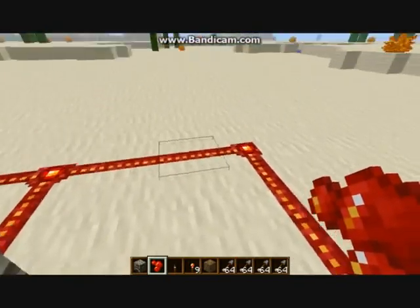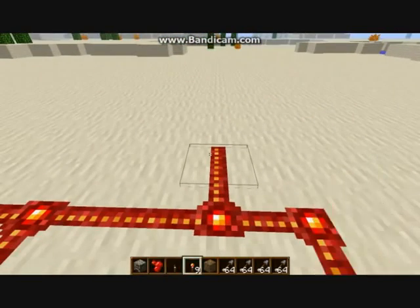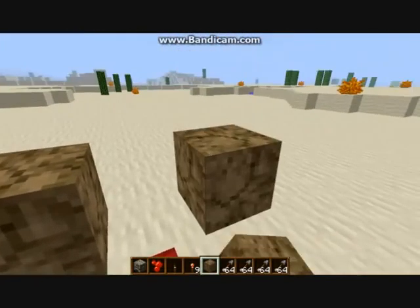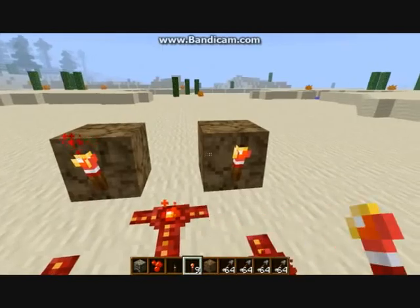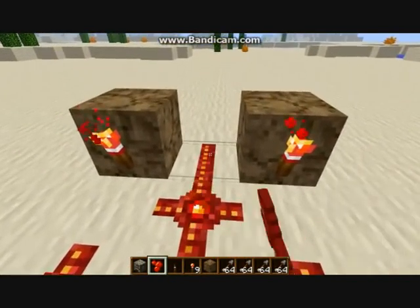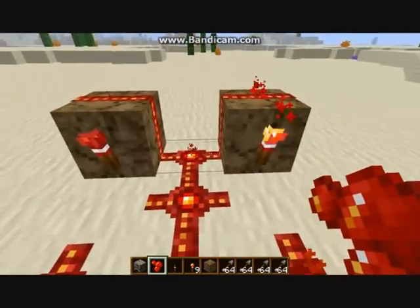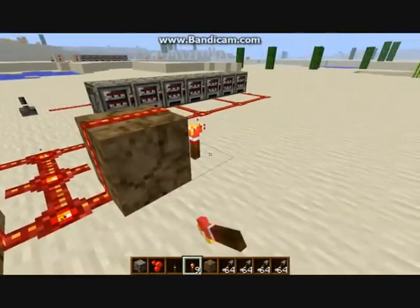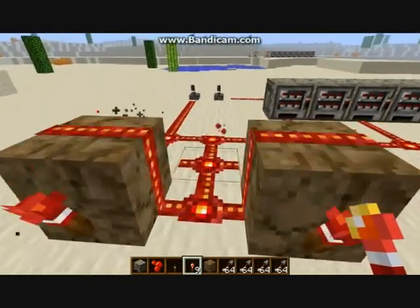Then from the one next to the corner, you want to go up one and place two blocks — they can be made out of whatever. Place redstone here and redstone here, then place one in the middle, one on top and one on top. So as you can see they're already flashing quite bad. And then one there and one there, and they're flashing quite well.